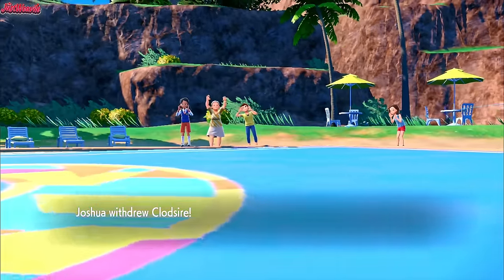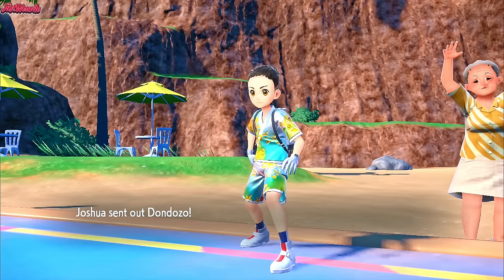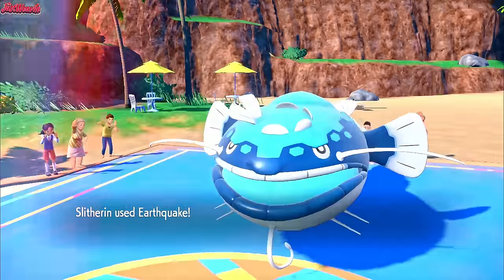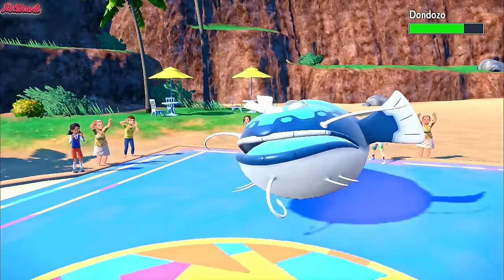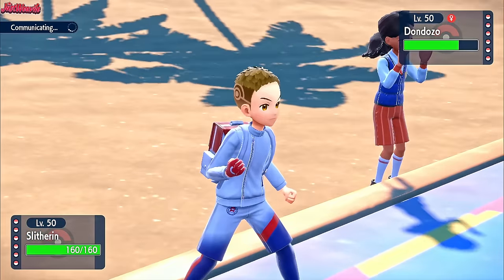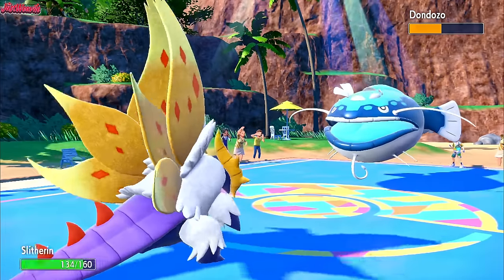They do withdraw the Clodsire — are they going to go into the Delibird or Flygon? Dondozo. Dondozo's fine — absolutely massive. But we go for an Earthquake, should still do a little bit of chip. Not too bad. Now we'll go straight for a U-turn and get on out of there. U-turn comes through, takes it to about half, which is great. They do have Rocky Helmet, which is good to know.